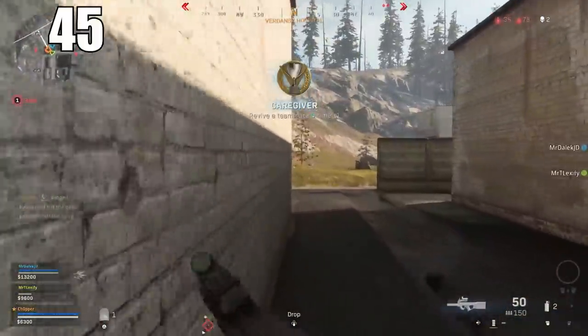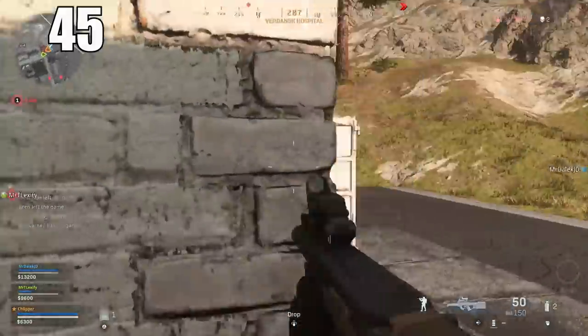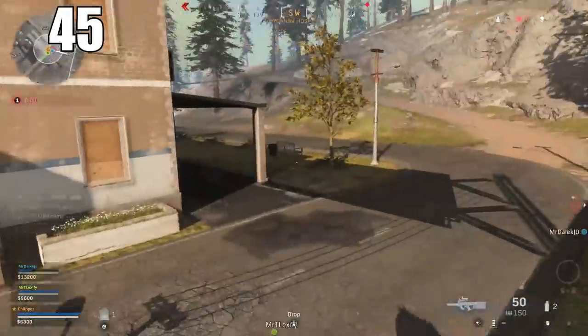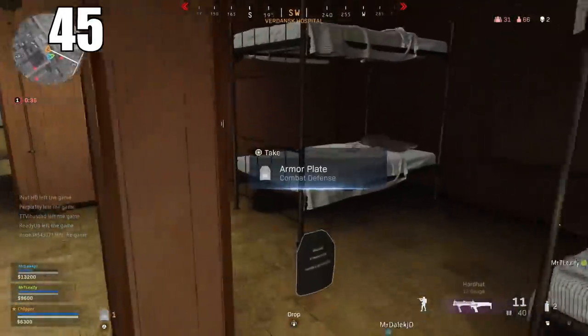Number 45: Being the driver of most vehicles gives you a third-person view perspective. You can use this to your advantage to peek around a corner or see how an enemy is posted up. Things you wouldn't get in first-person perspective can be easily obtained by just sitting in a vehicle, not even driving it.